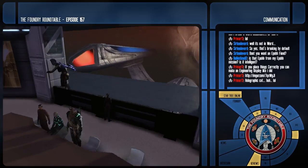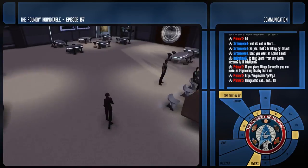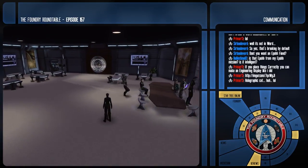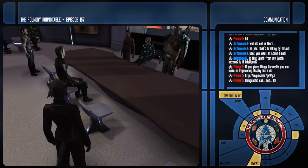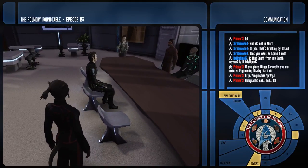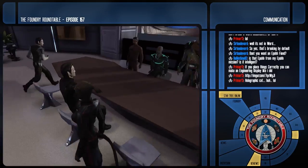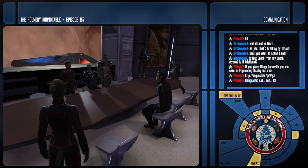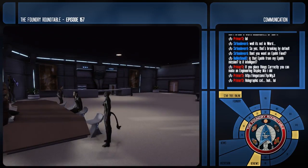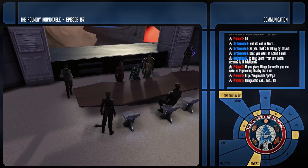Tauren is a supporting character and Xasius is a main character. Tauren is a Romulan photonic — the butler, assistant, and adjutant of Xasius Havoc. Kind of like Jeeves, if Jeeves had knuckle dusters and knew how to hurt people.